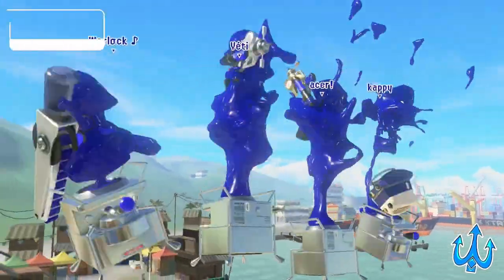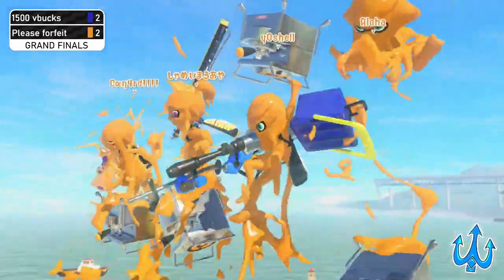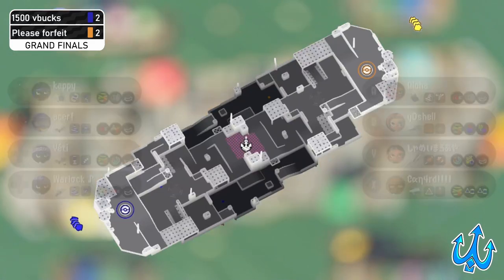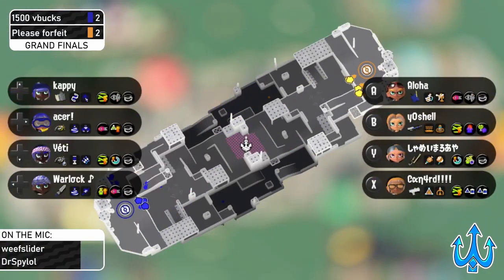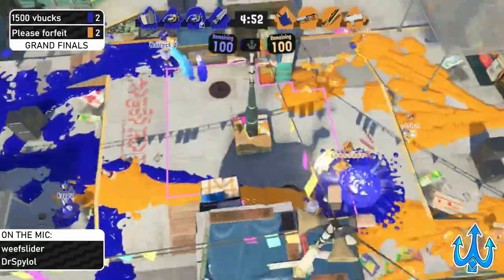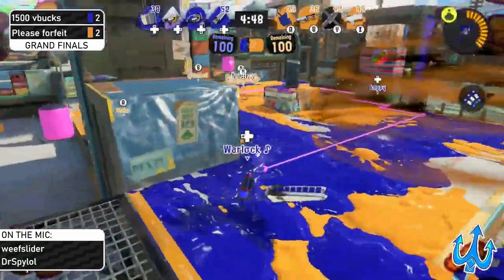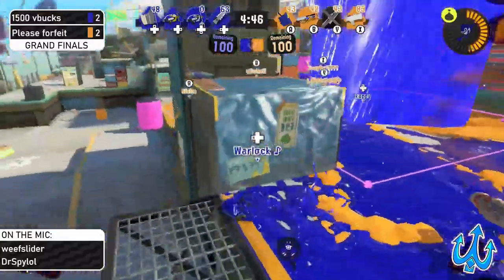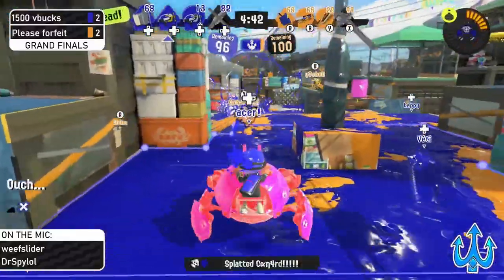We'll see how this goes as the Leader comes out. We still see the same comp from 1500 V Bucks — returning to their more normal composition: Machine, double Splash, and the Stamper. We'll see how the E-Liter dominates here and if Please Forfeit is going to be able to force this into a bracket reset. I feel like it's really interesting seeing Yosha staying back at the beginning, then moving into mid.